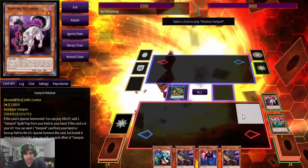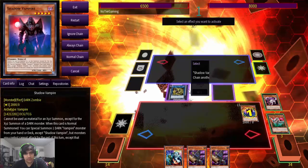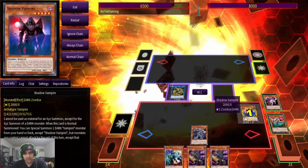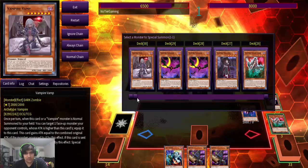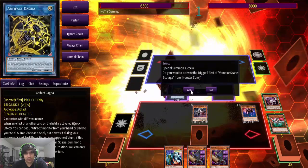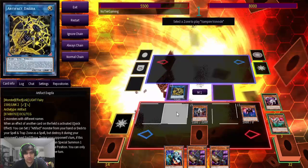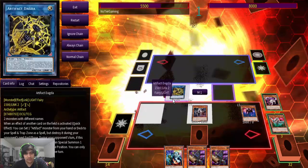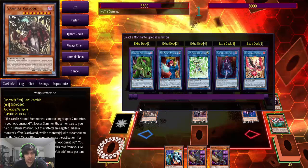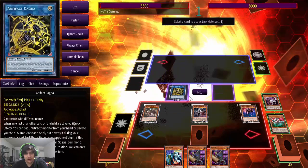We normal summon — we lose this, unfortunately. And then, yep, chain the Dagda here. Pretty simple. Set the Scythe. Shadow Vampire then gets you to Vampire Starlet Sturge. Sturge effect, activating to special summon back the Voivoid. And then we can go for our Anaconda with these.